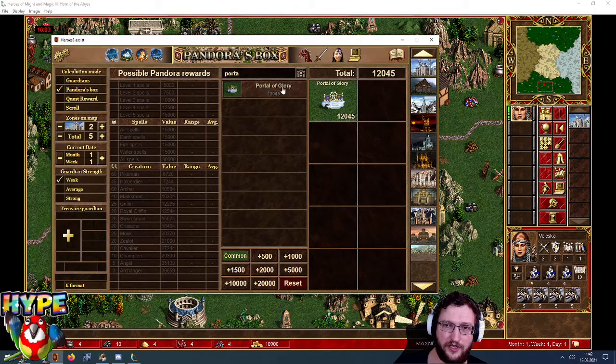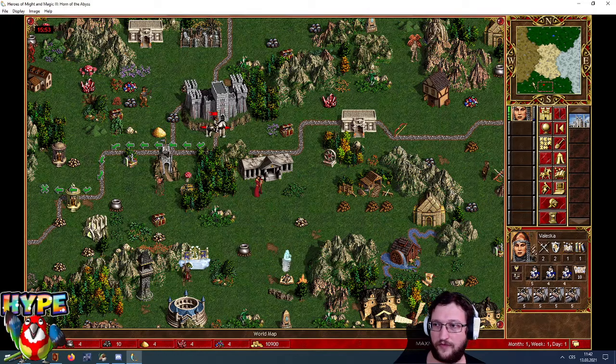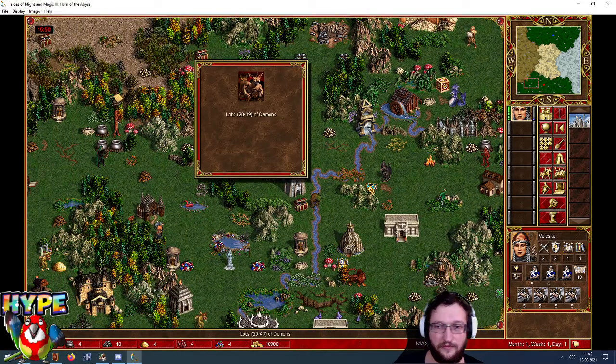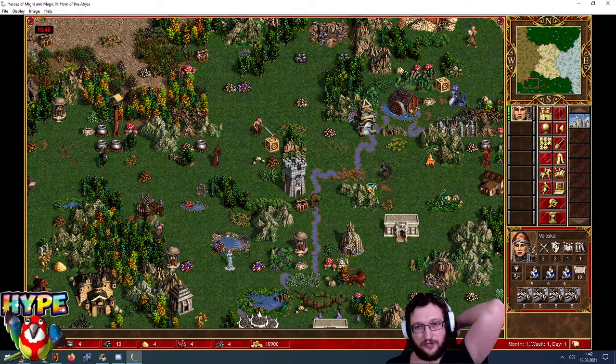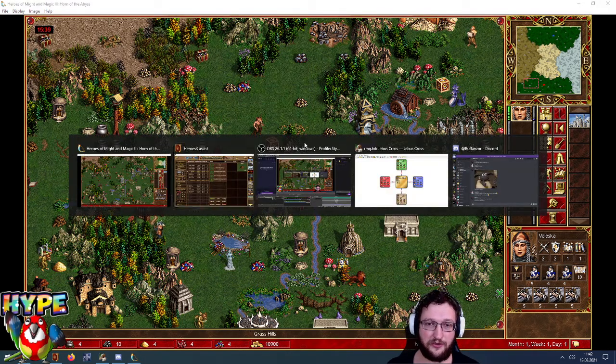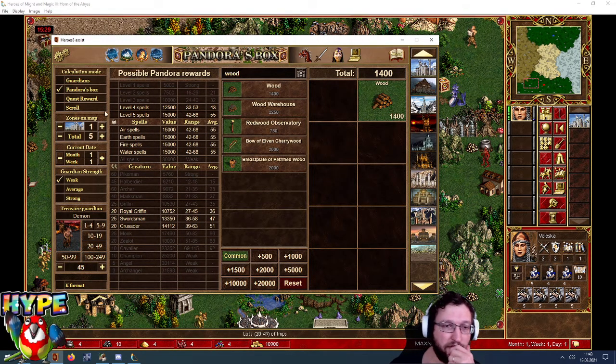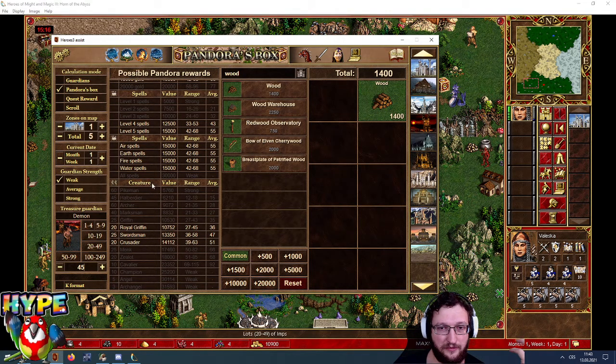Let me switch to the Pandora box view. Here we have a box — you have lots of Demons, and you're saying okay, that's a super easy box, I can do it almost day one or day two without any issue. There is only wood, so the box should be really good. Then we look at the calculation of the value — we can see it will be lots, and this is the potential outcome. In terms of units, it can be a Royal Griffin, Swordman, or Crusader. That's an excellent outcome. You can get some other things out of this box, but we are now talking about units and creatures.